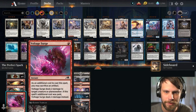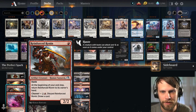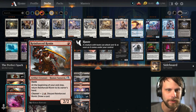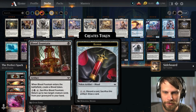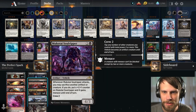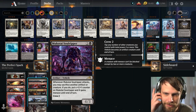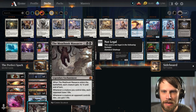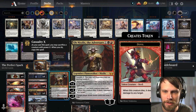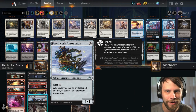We've got most of the usual suspects: Voltaic Surge is in here, the Reinforced Ronin which can come down and then come back — a really nice enabler for the deck — Experimental Synthesizer to keep the deck moving and trigger stuff, the Blood Fountain, basically all the stuff you'd expect. We also have a Soul Ripper in here, which is a nice one. I haven't played with this very much so I'm curious to see how it goes.